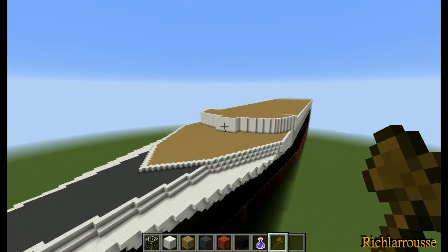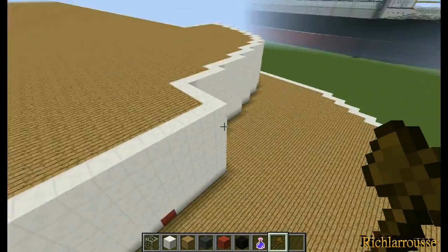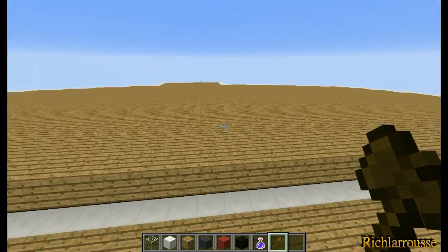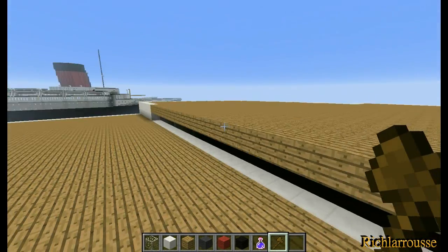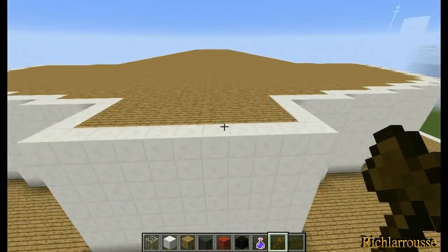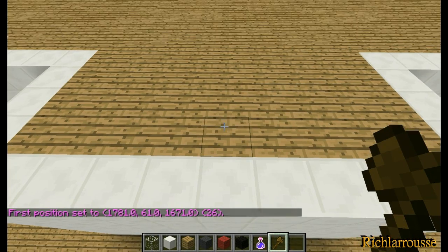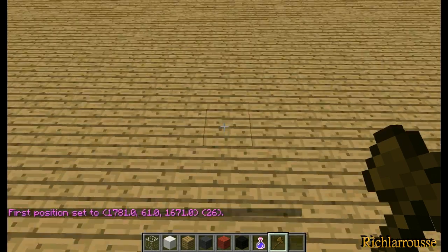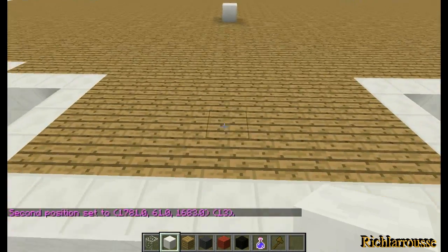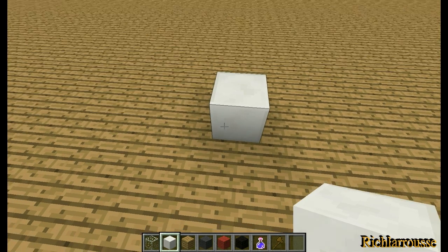First of all we're going to fly over to the front wall of the superstructure we built in part six. You've got this curved wall here with this square section here. Remember that this is the high point of the deck, because we've got the boat deck over there which is two blocks lower than this section here. Go back to the front wall - the square wall here. Find the centre block of the deck and go to the 13th block back. On that 13th block we put our white block.